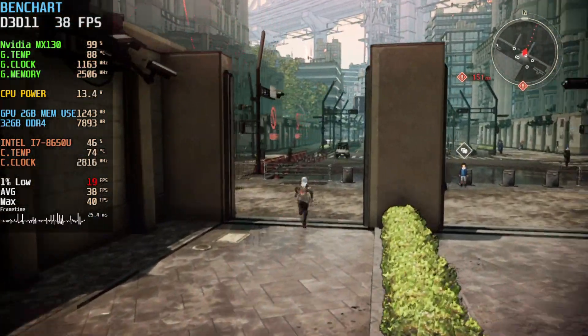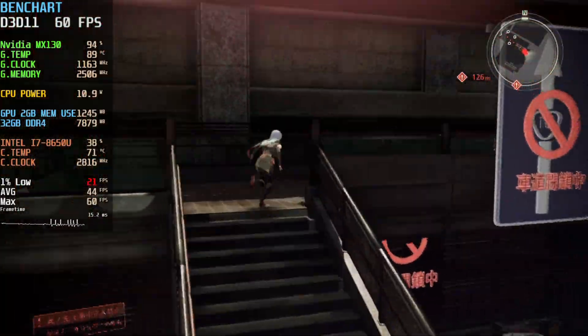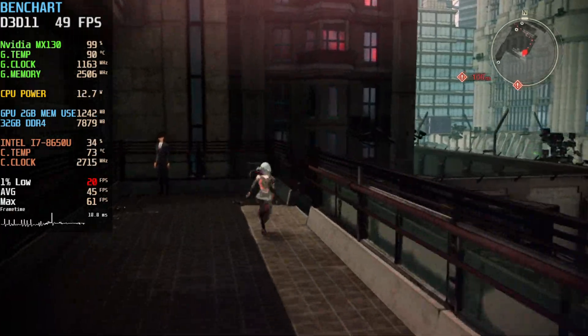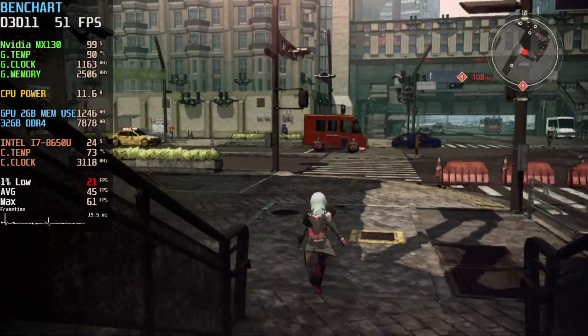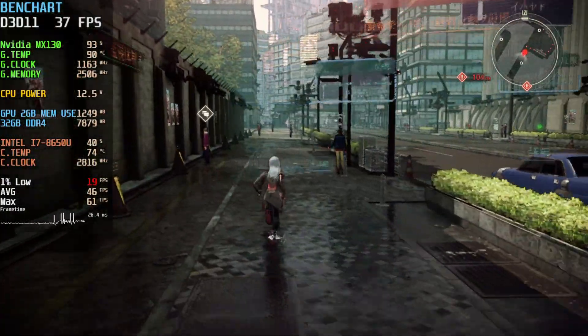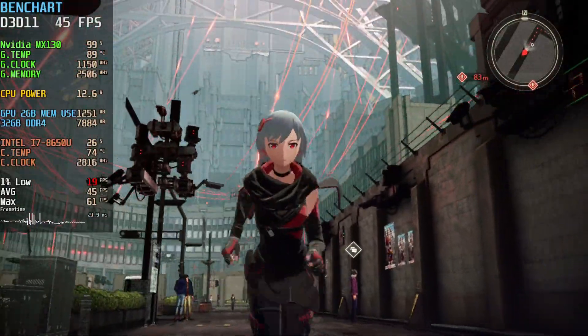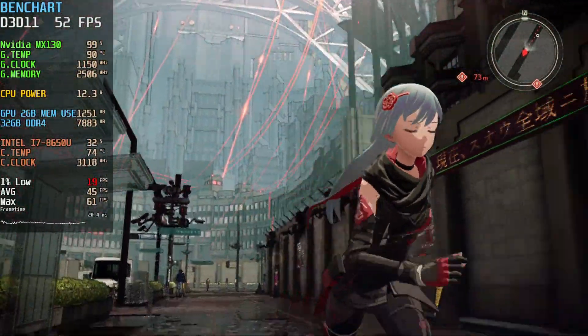Depth of field is non-existent on the low settings during the cutscenes. And the difference from medium to high, I have absolutely no idea, but what I noticed was during the cutscenes the depth of field is way more strong and higher quality, and because of that same reason it gets more demanding.